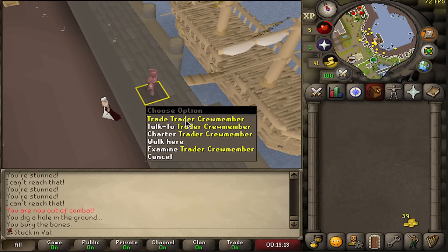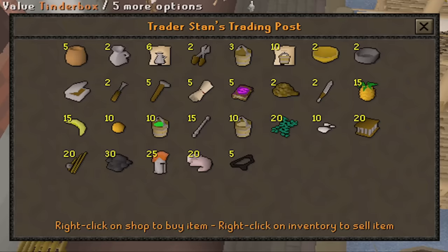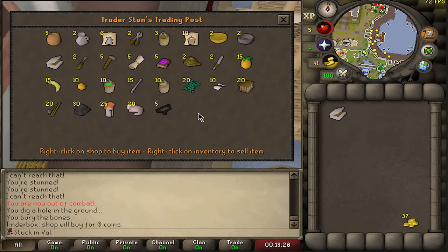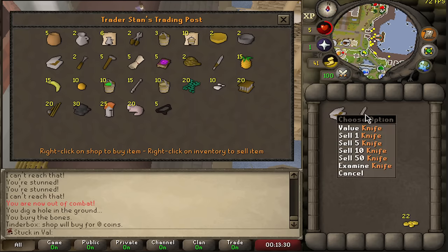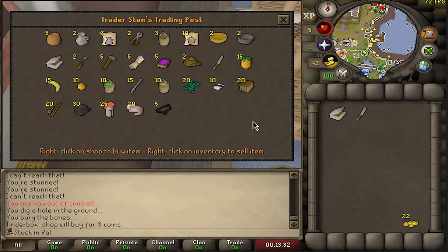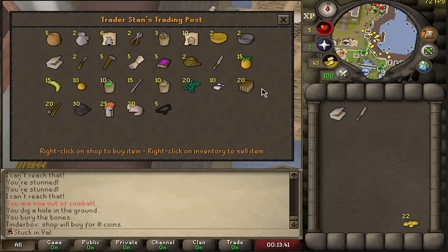My first discovery is this trader crew member, and I can already see a couple of items that are instantly going to be useful. Firstly, I'm getting a tinderbox, so whenever I want to train a little bit of firemaking I can now do that. I'm also going to get myself a knife so if I ever want to train fletching I can do that. And there are other things here like a fishing rod and a lobster pot — I don't know if there is a fishing spot, but we will experience this as we go.